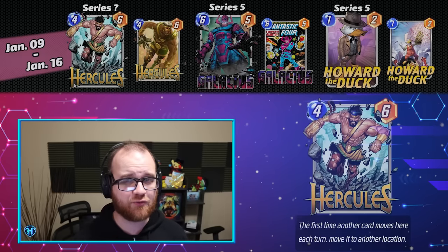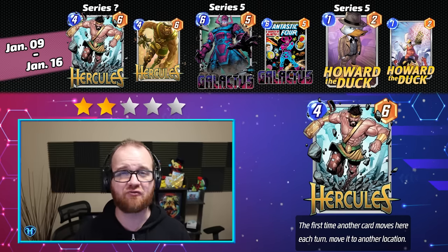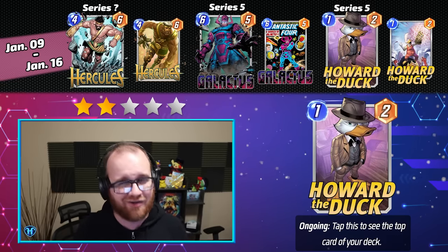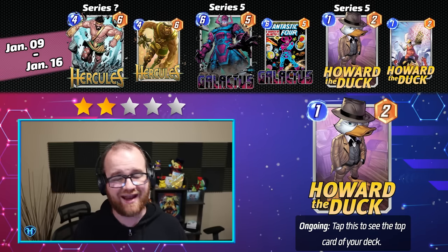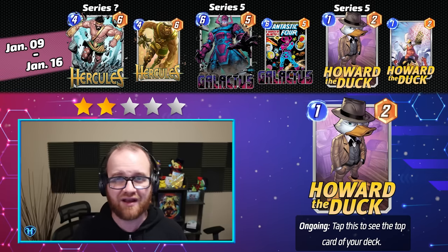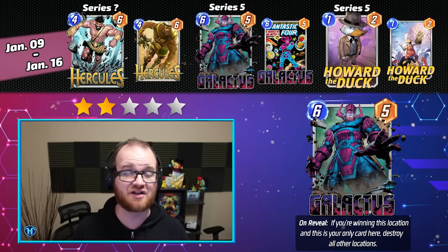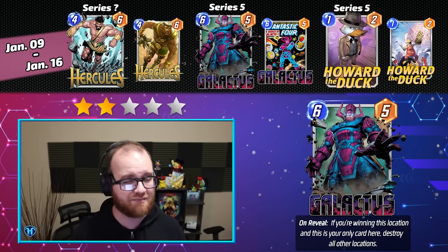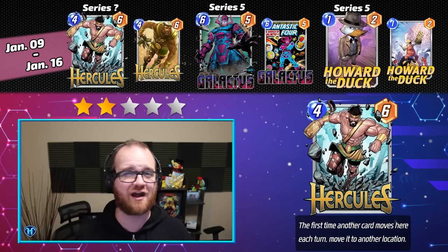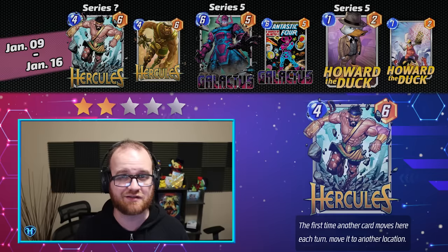For the second week of January, running from the 9th through the 16th, we have Hercules, Galactus, and Howard the Duck. I'm giving this Cache week a fairly weak 2 out of 5 stars, largely due to Howard the Duck being kind of a non-card for Marvel Snap — his ongoing effect is unique and has niche play inside of things like Iron Lad Spectrum, but you could easily replace him with a variety of other cards and still operate at almost similar efficiency. Galactus is a Series 5 card that defines the decks he's played in, but he's only played in one very narrow, specific kind of deck. Hercules is a new card that could be Series 5 or Series 4, but I'd expect him to be fairly niche either way.